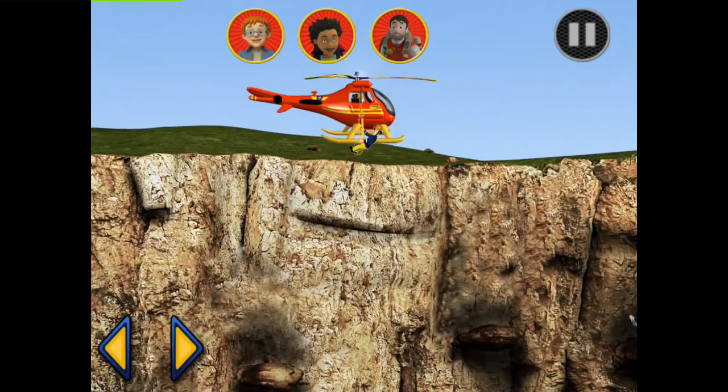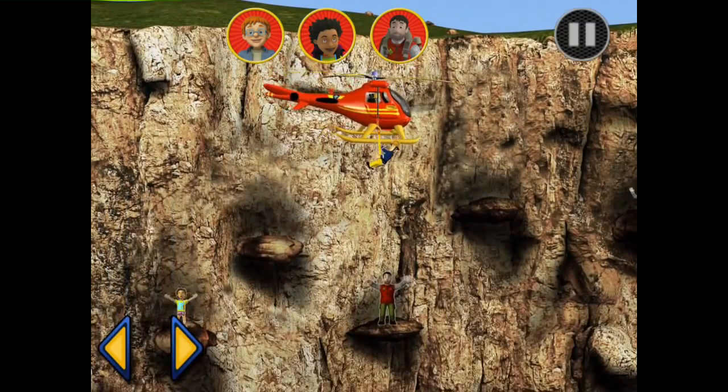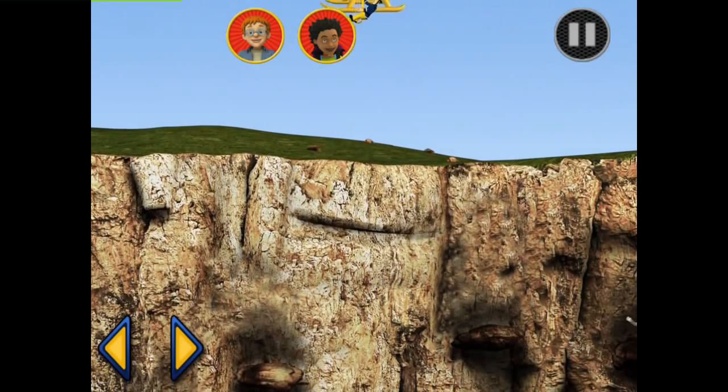Use your finger or the arrow buttons to fly the helicopter. Move the helicopter. You've got Moose. Touch the yellow button to raise the winch. You've rescued Moose.